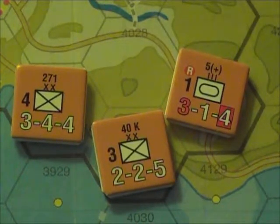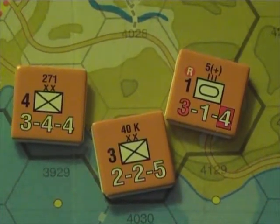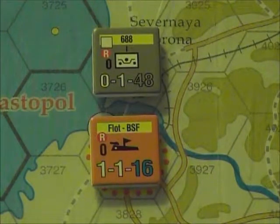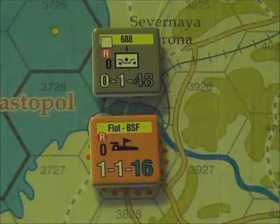If it uses strategic movement, it will have 3 movement points at its disposal, since 2 times 1.5 is 3. Also, units which only move by rail or use flotilla movement — units with a gray or blue movement allowance — are not eligible to perform strategic movement at all. They have their own movement capabilities.